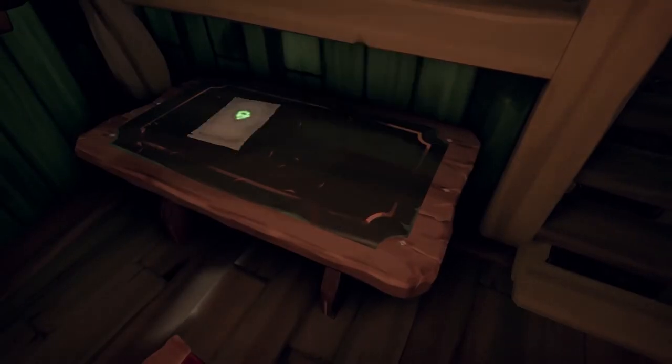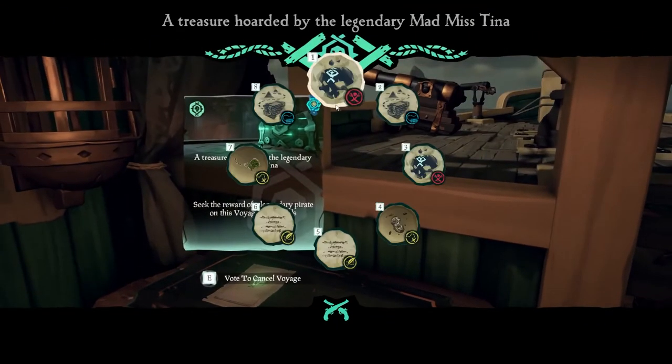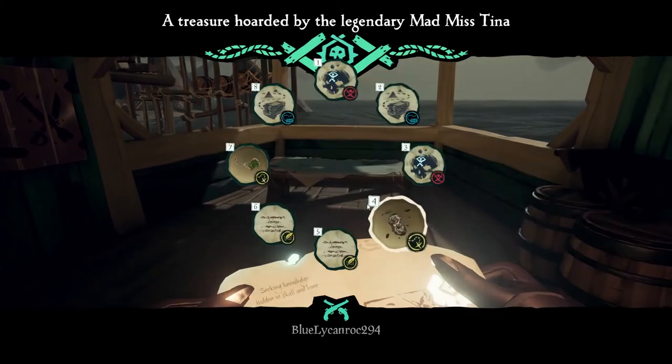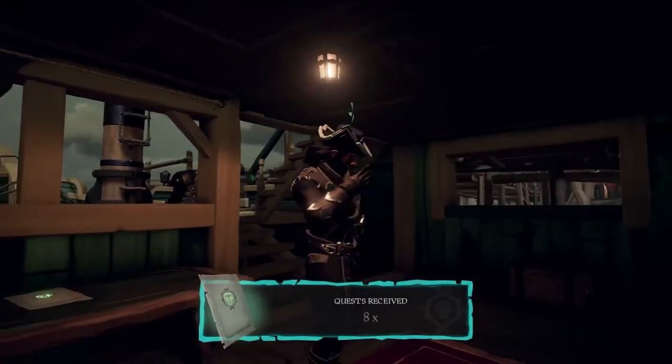Because future voyages — hint hint, Athenas — are much more than one measly little map with one X in the corner of the island.